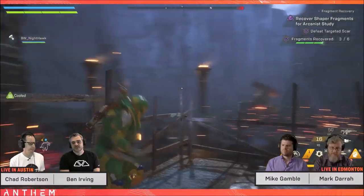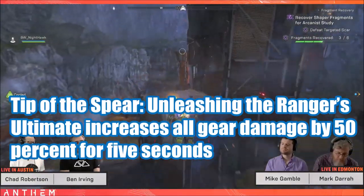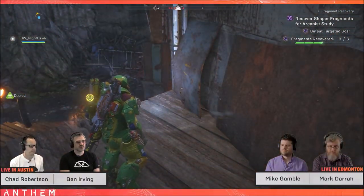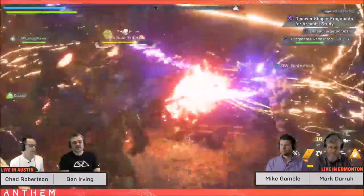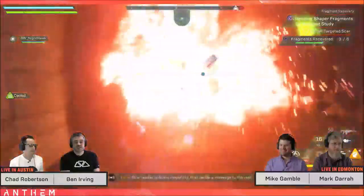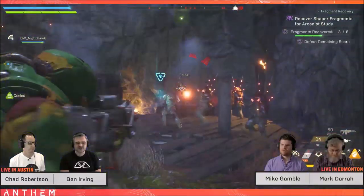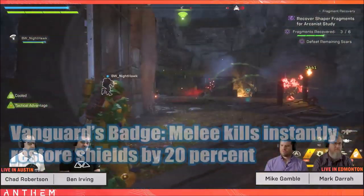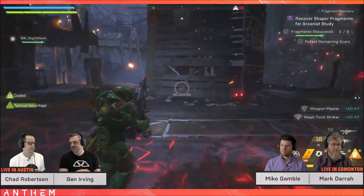Tip of the Spear: unleashing the Ranger's ultimate increases all gear damage by 50% for five seconds. Comboing straight after this and gaining 50% more damage — especially with the high-impact single target attack the Ranger specializes in — makes this a complete boss destroyer. I can see Tip of the Spear being warranted especially at Grandmaster 3. Vanguard's Badge: melee kills instantly restore shields by 20%.